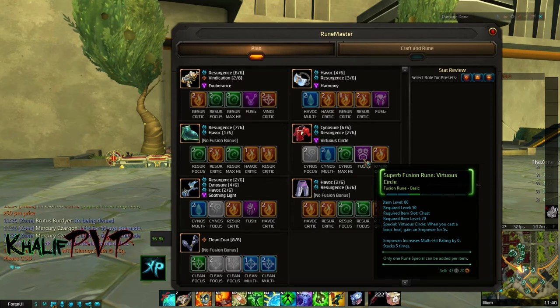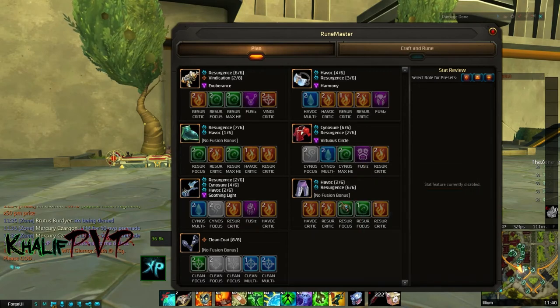For our chest piece fusion we pick up Virtuous Circle: when you cast a basic heal, your multi-hit rating increases for five seconds. You can actually stack this up to gain around 700 multi-hit rating, enough to push you above the 30% multi-hit limit. For the pants, we don't have a fusion rune slot so we just pick up Resurgence and Havoc.